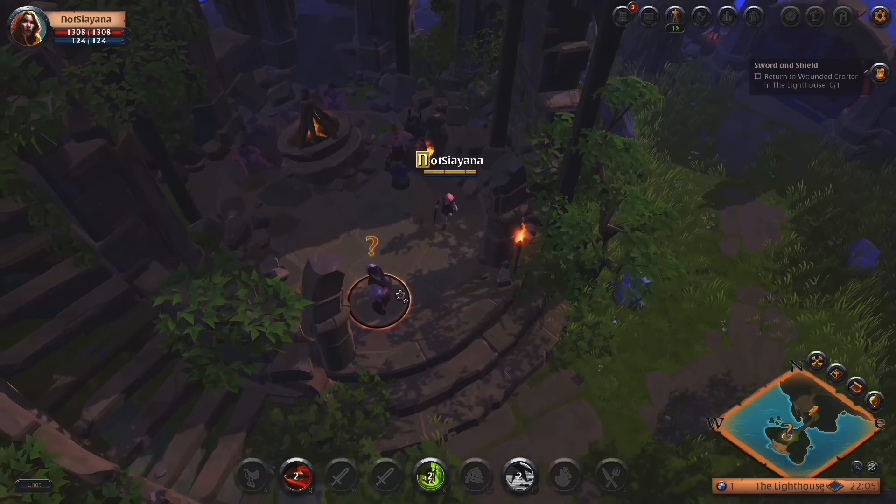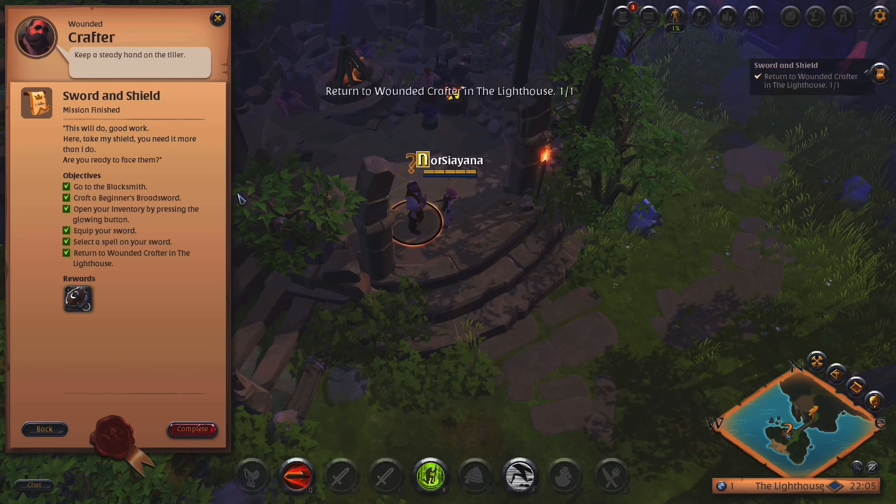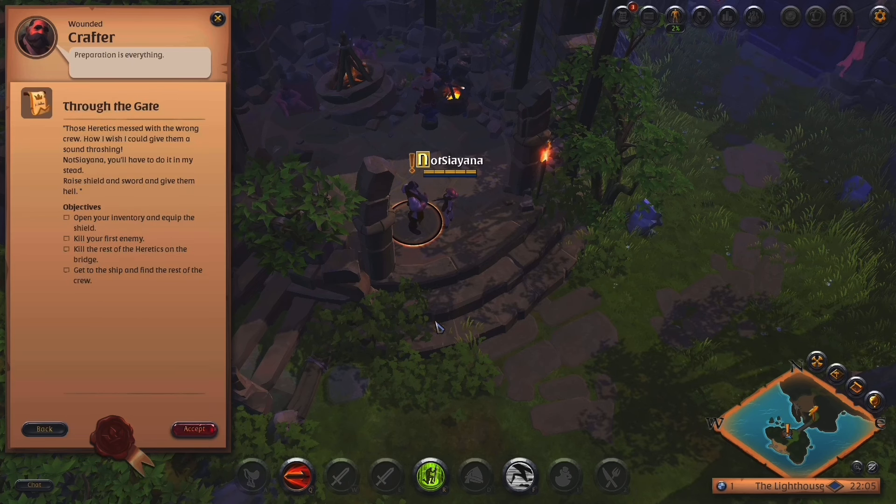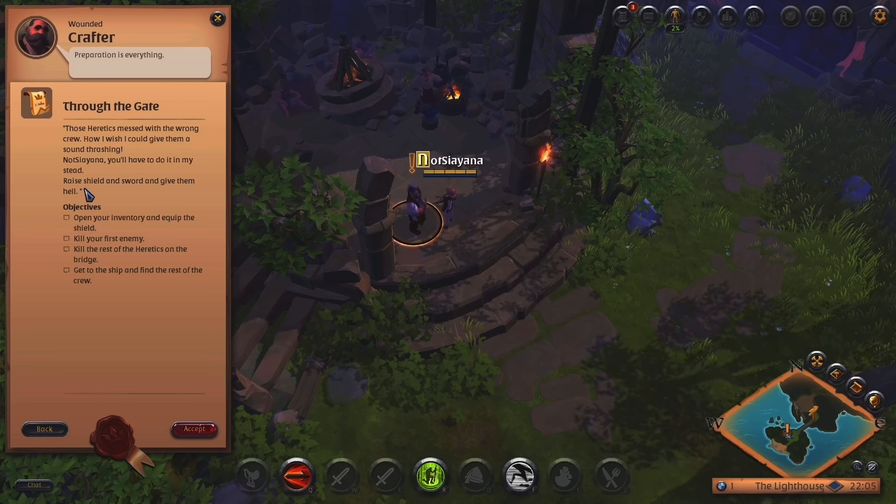This is hardly a lighthouse — well, not one that I've seen. Keep a steady hand. This will do, good work. Here, take my shield — you need it more than I do. Are you ready to face them? Those heretics messed with the wrong crew. How I wish I could give them a sound thrashing. Cyanne, you'll have to do it in my stead — raise shield and sword and give them H-E double hockey sticks. Open your inventory and equip the shield.